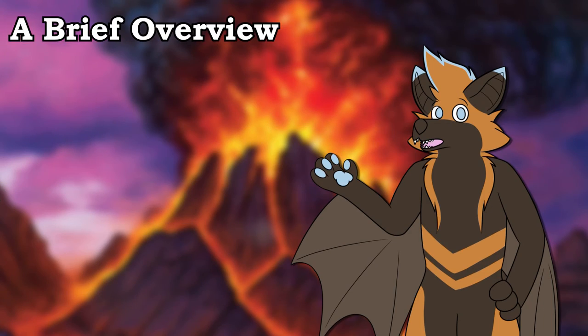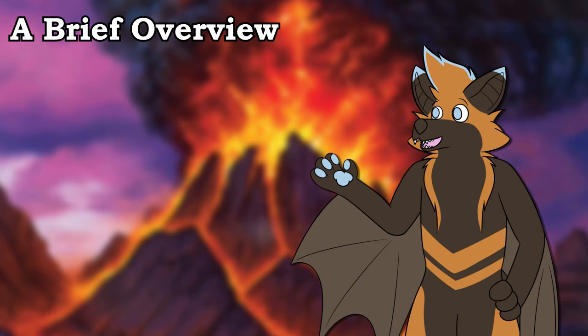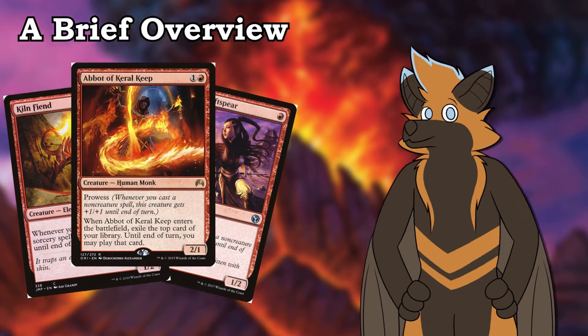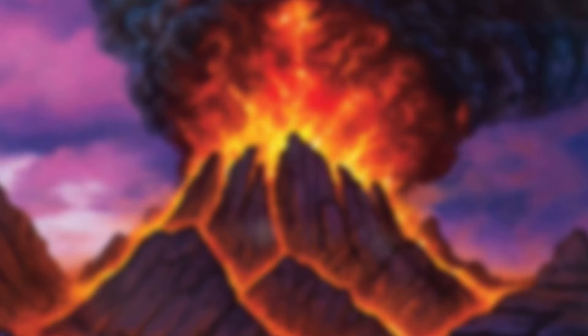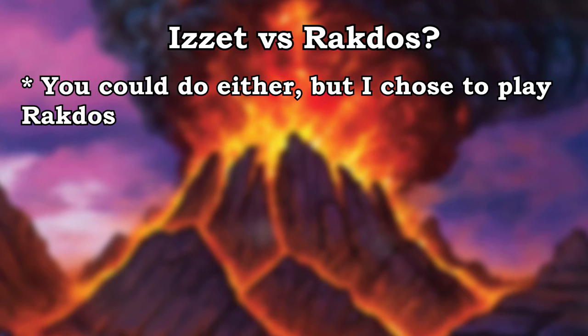So what exactly is Kitty Carnage? Well, it's basically just a Luris Aggro deck that's currently in Modern but transferred over to Modlander. This means we run low cost creatures that benefit from us casting multiple spells in a turn and aim to beat down our opponents before they even know it hit them. So why play Red-Black instead of Red-Blue? That's a good question, and you honestly could play either.